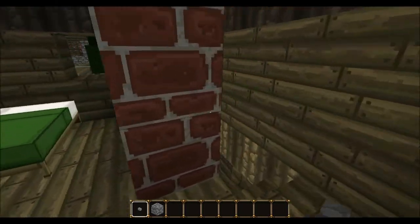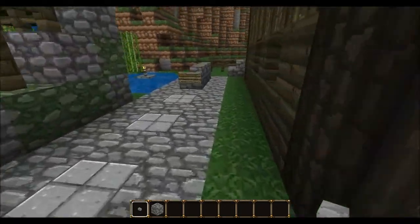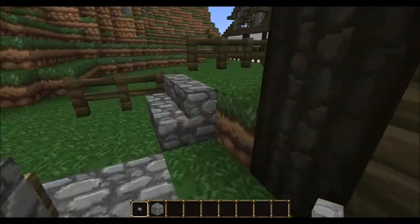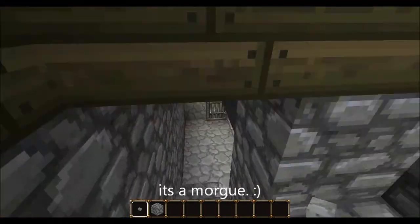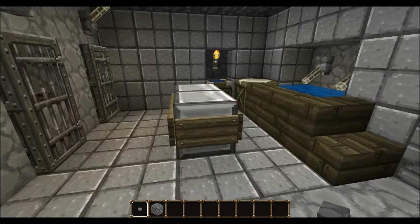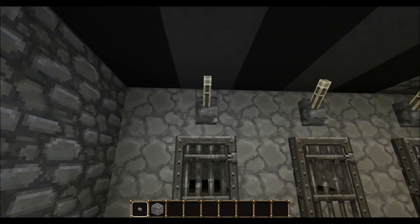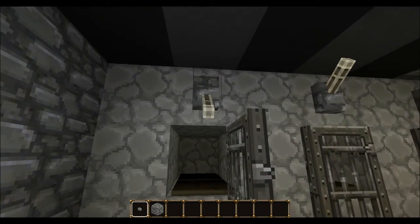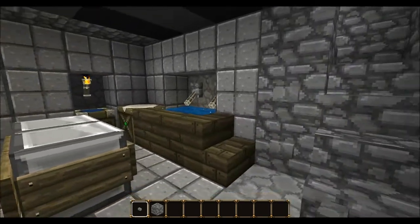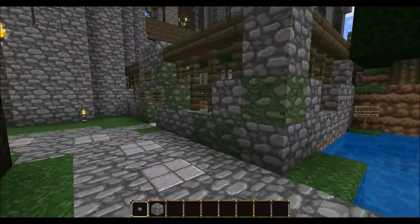Upstairs is really nothing, just a double bed. The funny thing I made is on the backside — you go here and you go down in the cellar. This is where the dead bodies are stored, behind these doors. You can open them and put some caskets in there. That's this little gravekeeper's house.